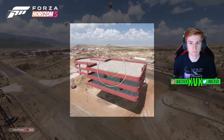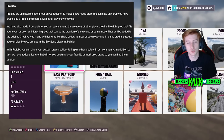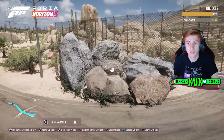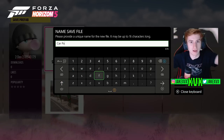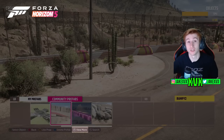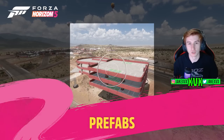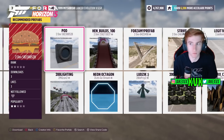Another new feature is prefabs — an assortment of props saved together to make a new mega prop. You can save these props as a prefab and share it with other players worldwide. So if I make a cool building out of props, I can save that as a prefab, and other players can search for it and use it in their own Event Labs. That is huge — it adds a lot of customization to your Event Labs, and it's also another level of being able to earn XP and credit payouts for people using your mega props.